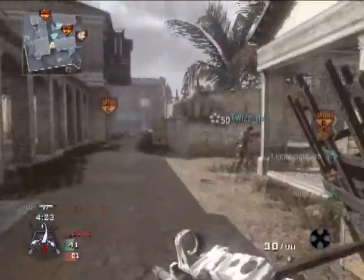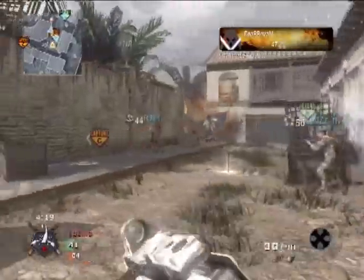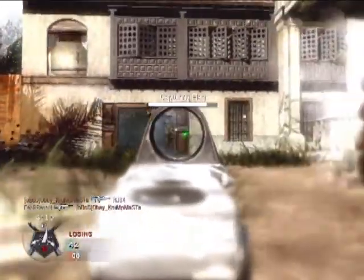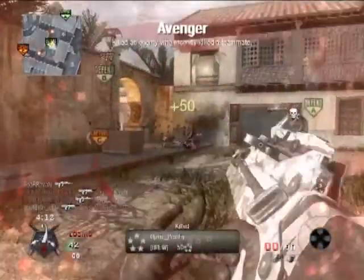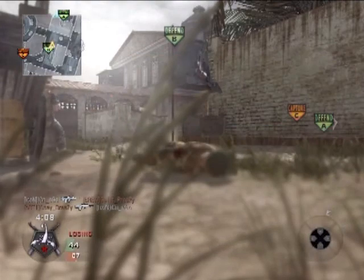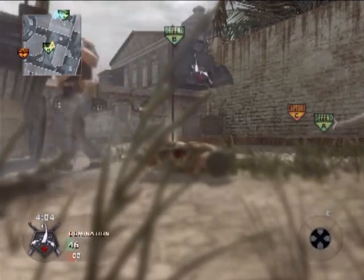Now we're getting a double-door spawn. RJ jumped B, so now we have three guys on B and we do cap B here. Ego gets his first kill, guys — he's now 1-10, with two caps as they retake B.